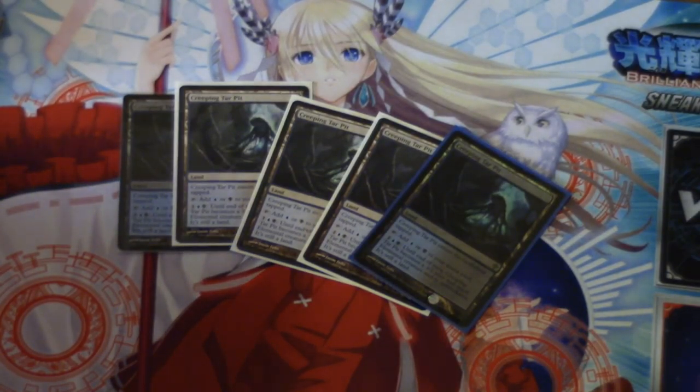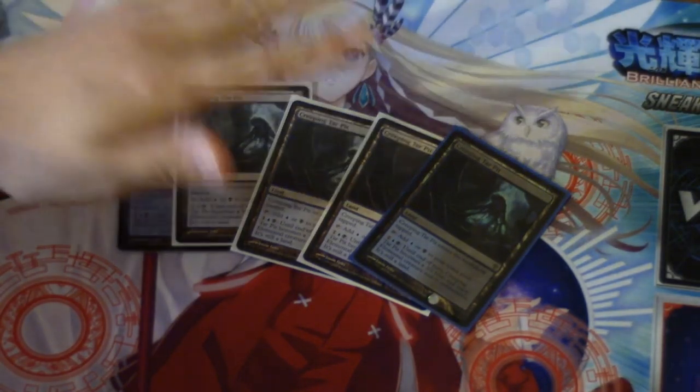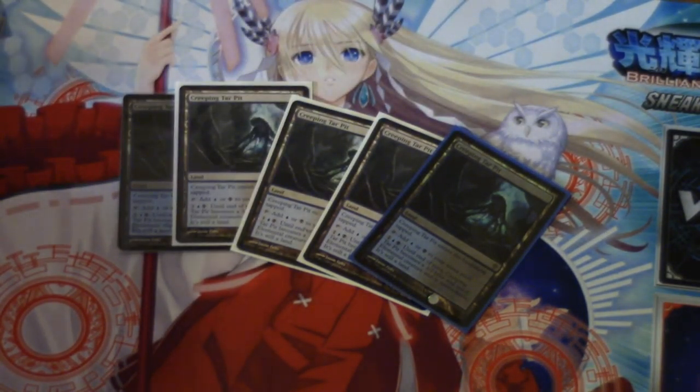You might ask yourself: why is Creeping Tar Pit 20-plus dollars? The answer is because there's another card in Legacy called Jace the Mind Sculptor. Jace the Mind Sculptor is dominant — he is absolutely dominant in Legacy.